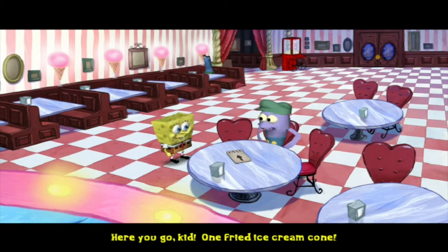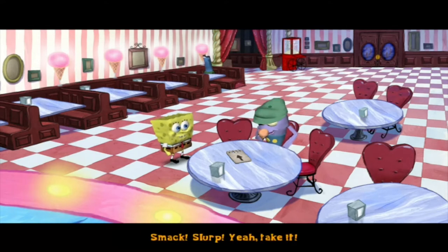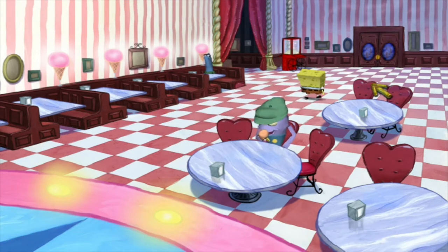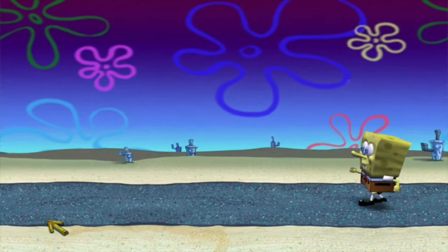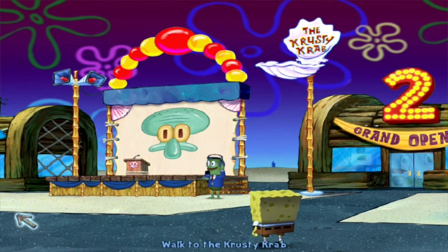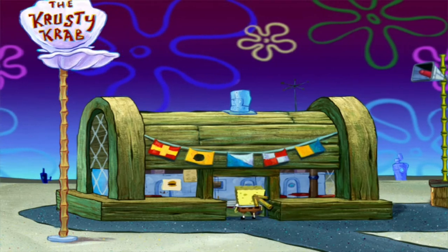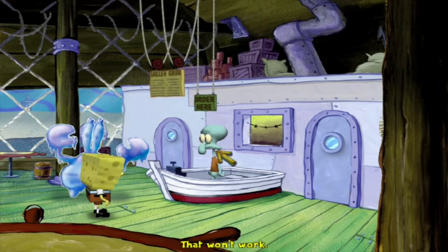Here you go kid, one fried ice cream cone! Hooray — crunchy and creamy! Can I have that pass card now? Yeah, take it. Wow, I'm actually almost done with this already. I don't know why I was thinking there was one or two more things I needed to do first. Back to the Crusty Crab 1 because now we got the pass card — what if we give it to Squidward? That won't work.